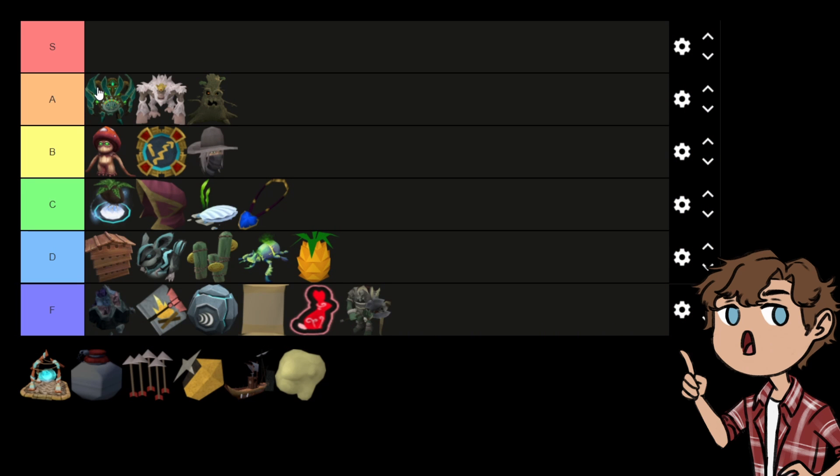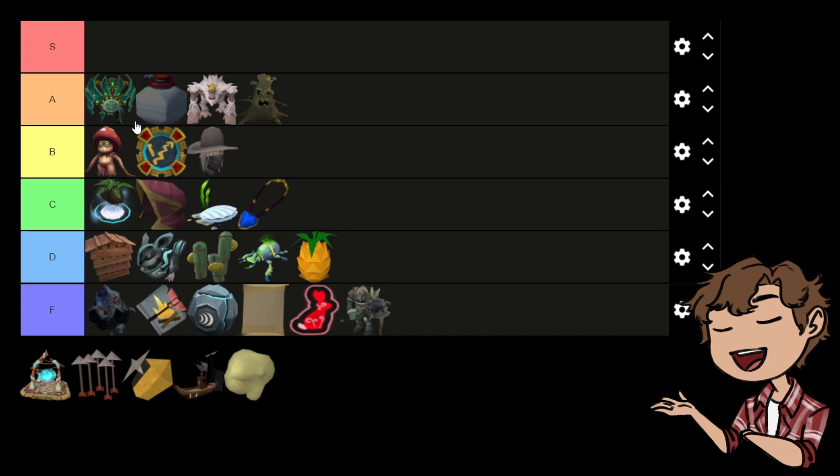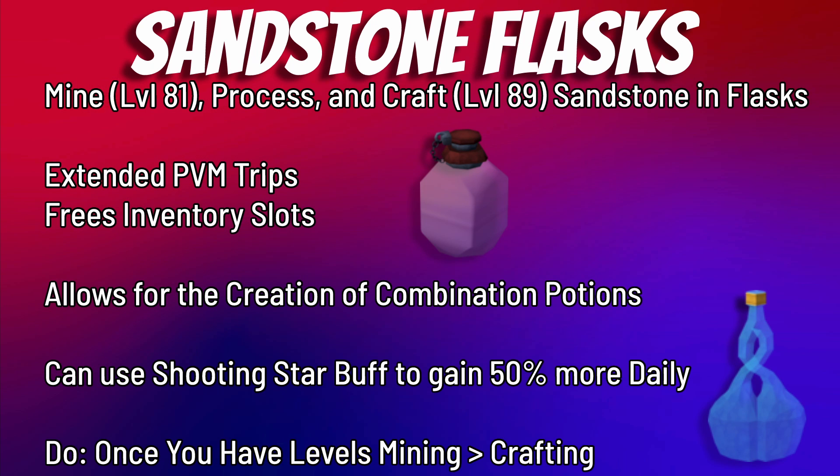The next two are very important for PVM — flasks and Ports. Flasks are higher than Miscellanea as a great quality of life item, though they have higher requirements. They let you stay longer at bosses, free up inventory spots, and enable combination potions for higher level Herblore training. They're essentially required to go beyond 99 Herblore for the 120 cape, and required for combination overloads specifically elder overloads. How it works: mine sandstone, process it, and blow the glass into flasks. Sandstone is also used for high level Invention devices, making it more versatile than just flasks.